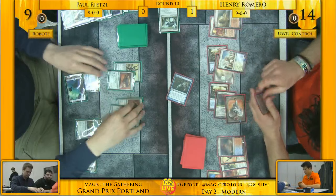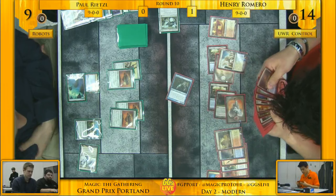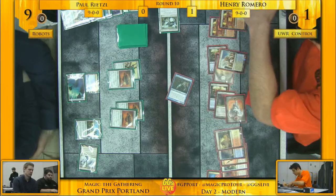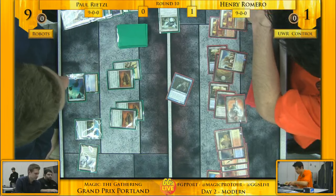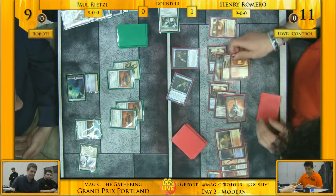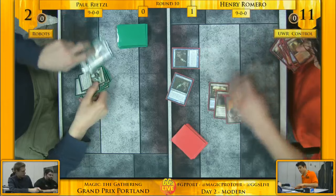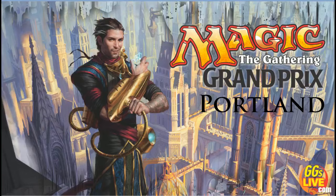Romero might kill him here though — Paul's at nine. He can get him for six with Colonnade and Snapcaster, and if he has another Snapcaster he can Snapcaster Bolt and just kill him. He's got a Snapcaster — he's going to Bolt. Paul sees the writing on the wall and extends the hand. Henry Romero, local Magic player from the Portland area, extends his advantage to 10-0 and hands Paul Rietzel his first loss of the weekend. A pretty decisive victory for Romero, vaulting him to the front of the standings — not a close pair of games. His deck did exactly what it was designed to do.